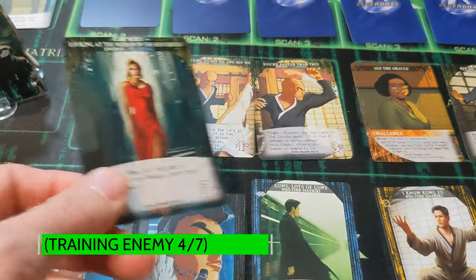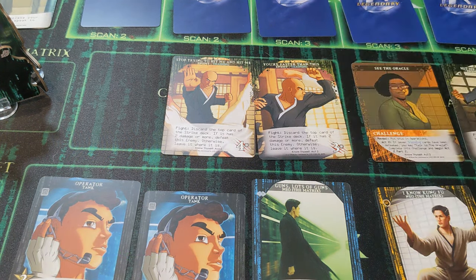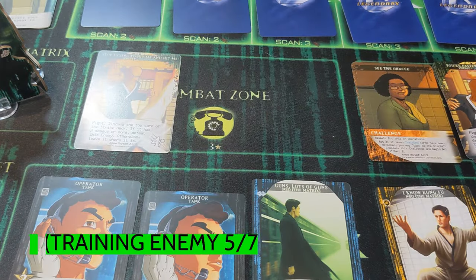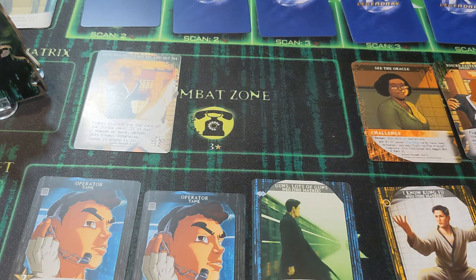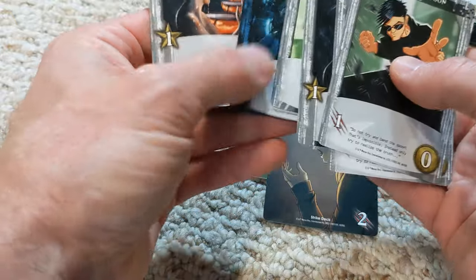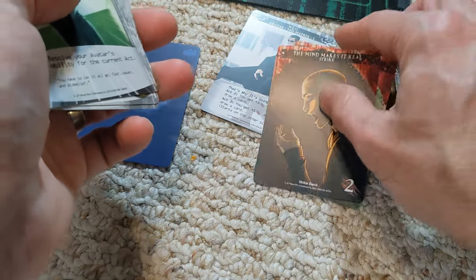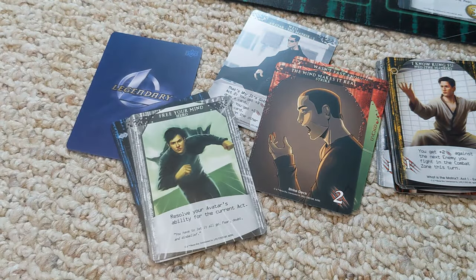With six to spend, Neo's going to take care of the lady in red. We need to draw a strike to see about this. Good — got the second training enemy looked after and we only have to suffer one strike and it's a two — 'the mind makes it real.' We can manage that. Neo's going to draw six cards and some stuff that'll be good. Free your mind will be good for some combat — draw a card and plus three damage. It just depends on whether we can get those training enemies finished off.